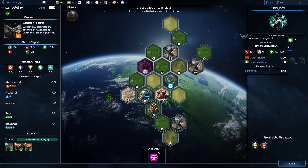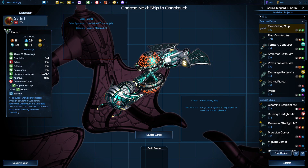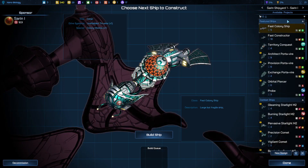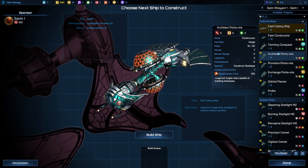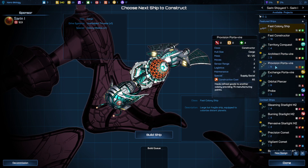We have another colony ship coming fairly quickly. For population, there's this new orbital thing I just got. Over here I will build a supply ship. I'll construct a starbase and supply social.